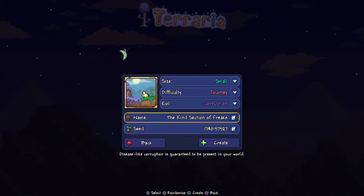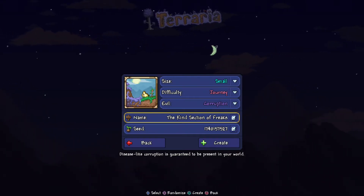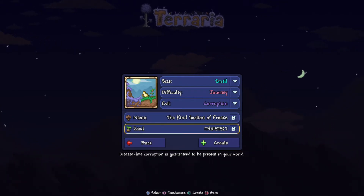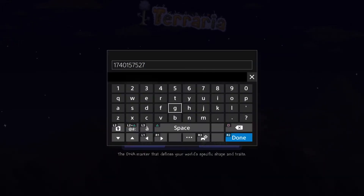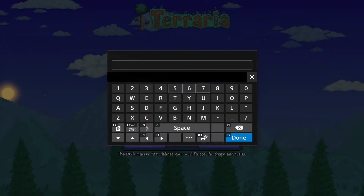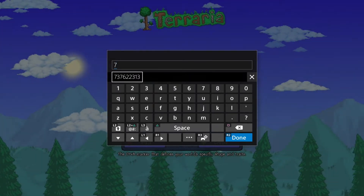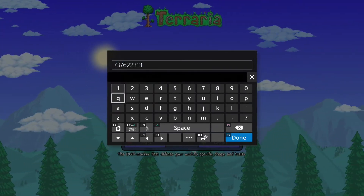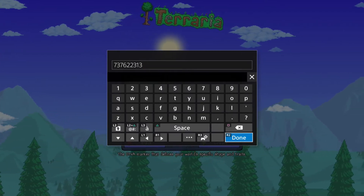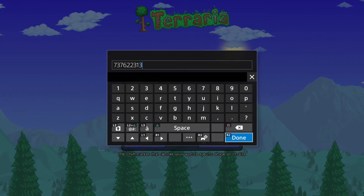The name of the world can be anything you want — it doesn't matter. What does matter is the seed number. Let's enter that now: 7, 3, 7, 6, 2, 2, 3, 1, 3 — no space at the end. There's your number right there. It'll be in the description down below, or pause now and write it down.